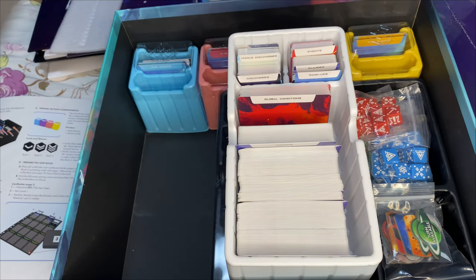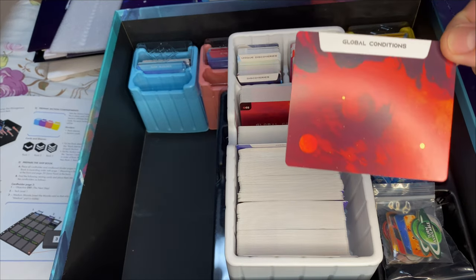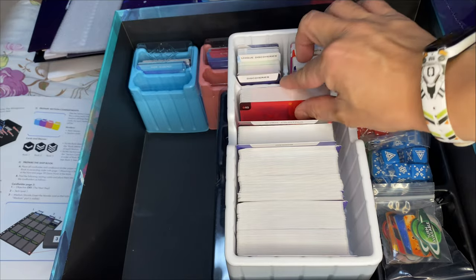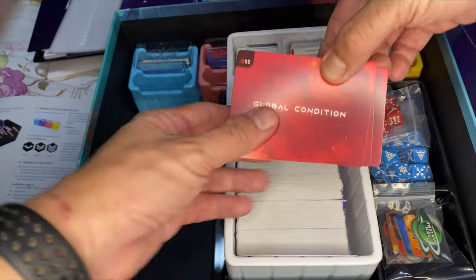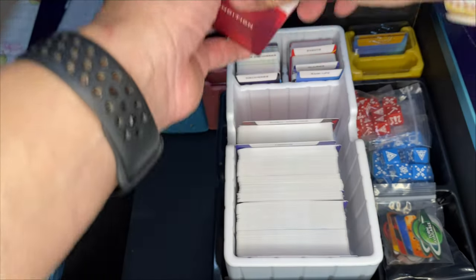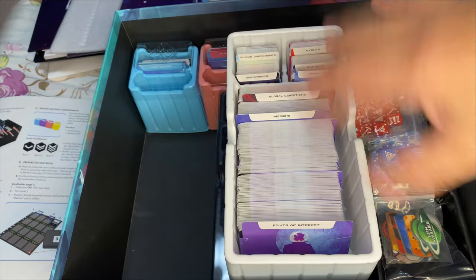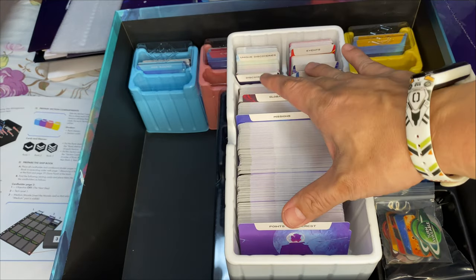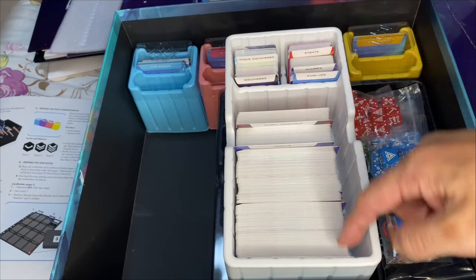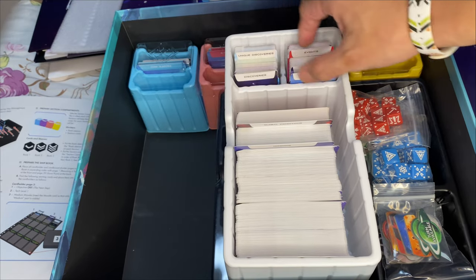The next section is the global conditions, which are the red cards. You'll see some cards with this background, running from 02 all the way to 36, more or less in running order. Not all of them come from Box A — some are from Box B — so you need to identify the cards and put them in the correct section.